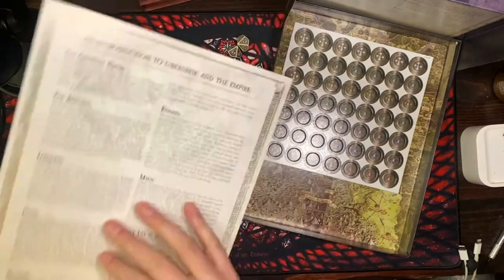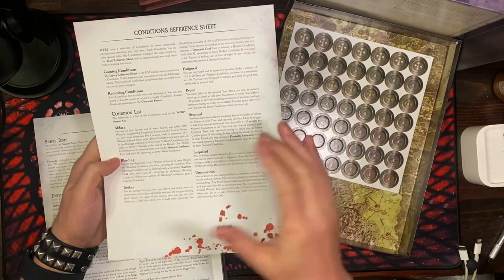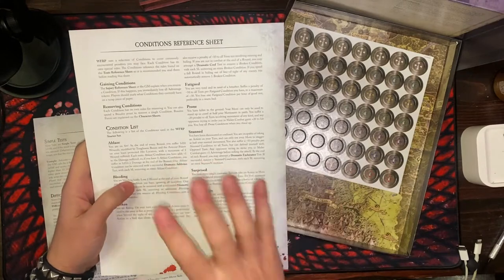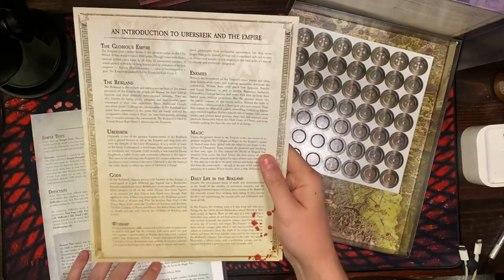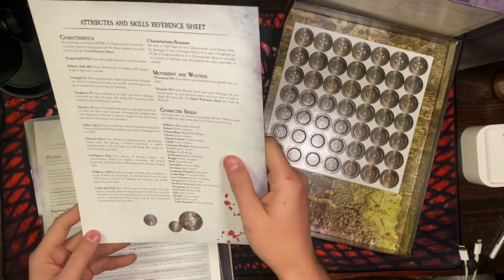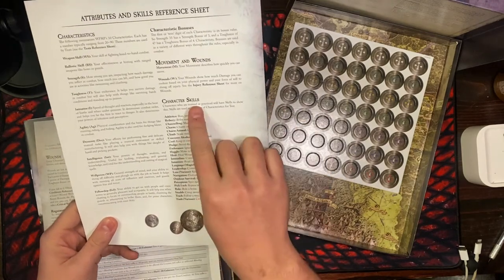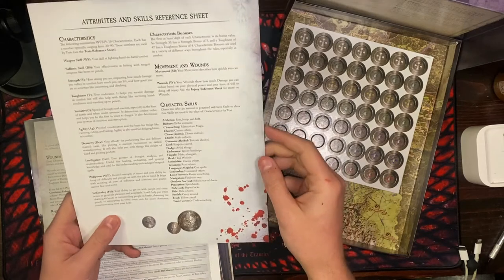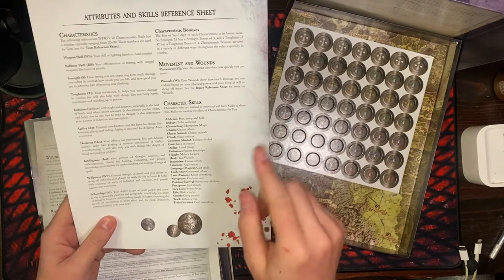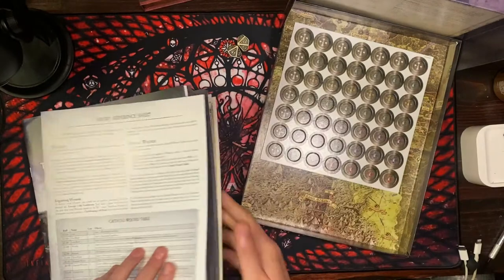Conditions Reference Sheet — conditions are definitely a part of modern role-playing and I really like that. There's also an Introduction to Ubersreik and the Empire, an Attribute and Skills Reference Sheet. Look — consume alcohol, tolerate alcohol — that's a character skill. We've got dwarves in here and dwarves in the Warhammer world are definitely known for their consumption of alcohol. There's also a Tests Reference Sheet and lots of reference sheets for different topics here.